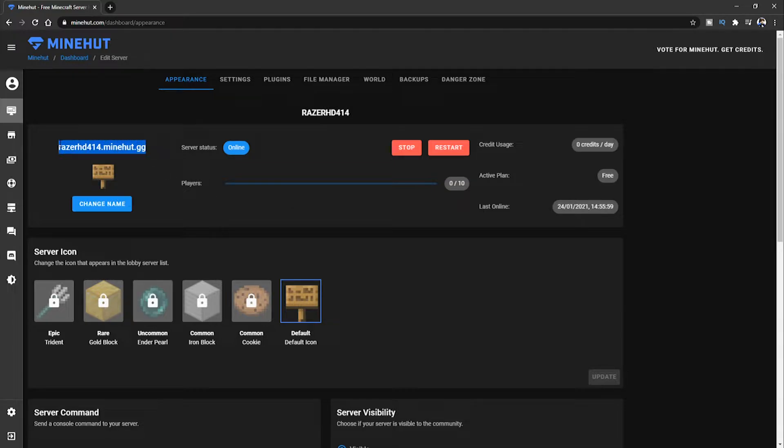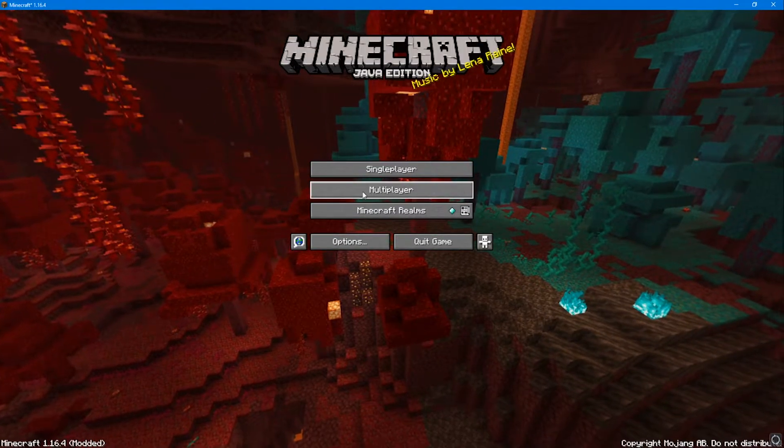Now you can actually start playing the Minecraft server if you want to. All you've got to do is grab this name here — this is your IP to join. This is what you give your friends to join your Minecraft server, so copy that.